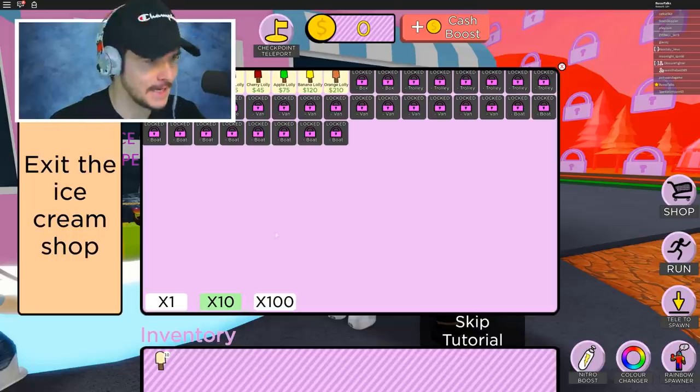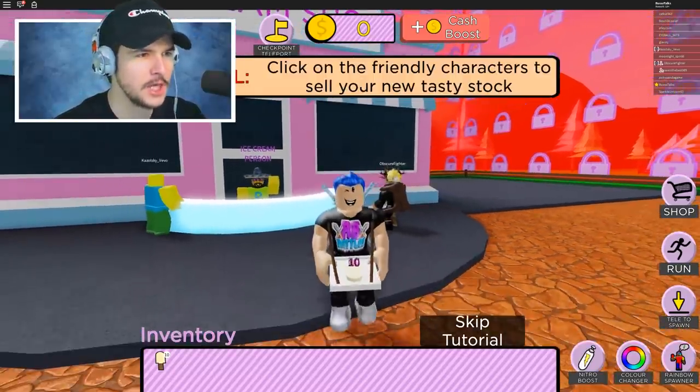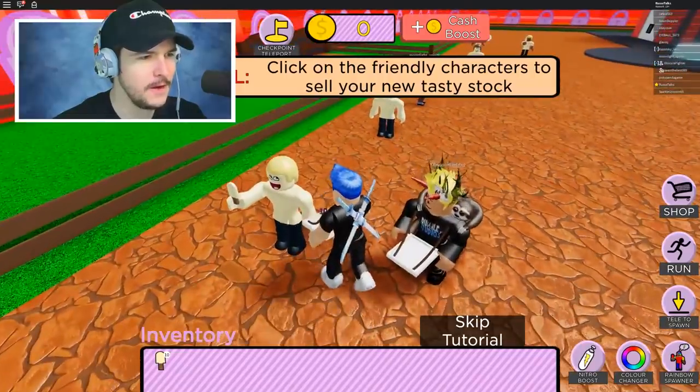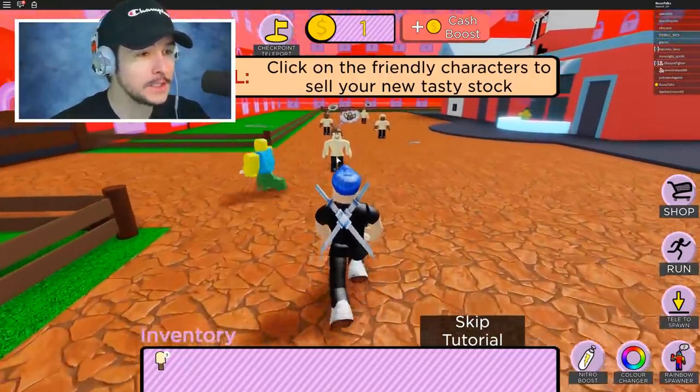Exit the ice cream shop by hitting the X — check. Click on the friendly characters to sell your new tasty treats to. Hi, you want some treats? There we go. I sold treats!